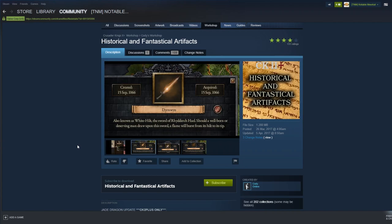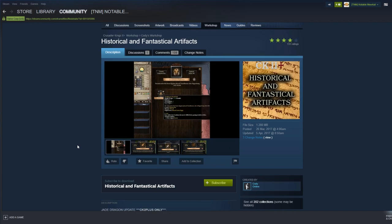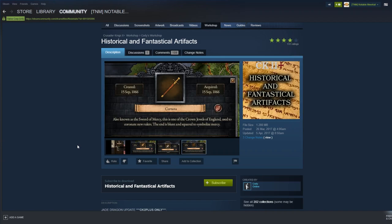Historical and Fantastical Artifacts adds what you'd expect — historical and mythical artifacts like Excalibur, the Mask of Tutankhamun, and Joyeuse, which is Charlemagne's sword. It might be a little immersion-breaking for those who like a hard historical map simulator. But it's a very well-made mod that adds a lot of artifacts, and I really like the artifacts system.